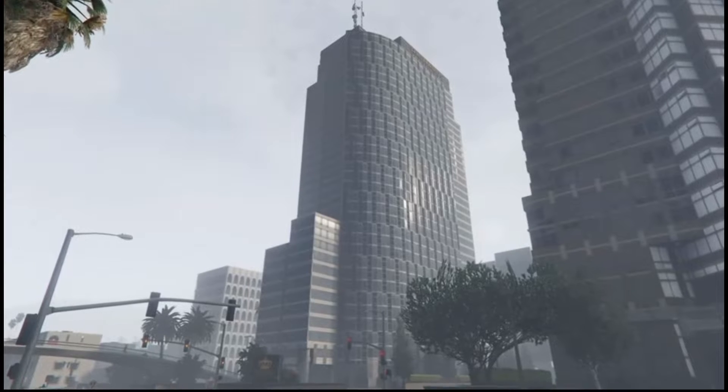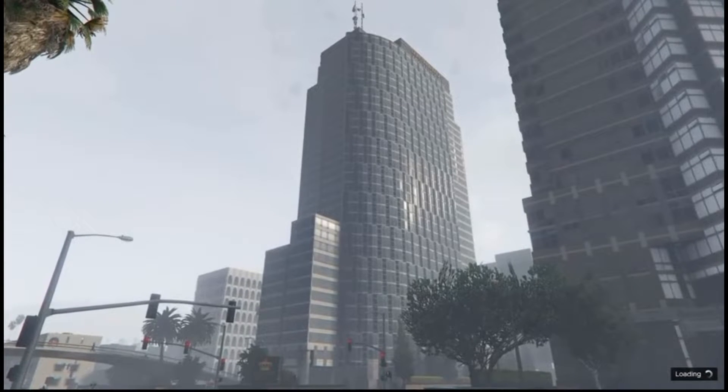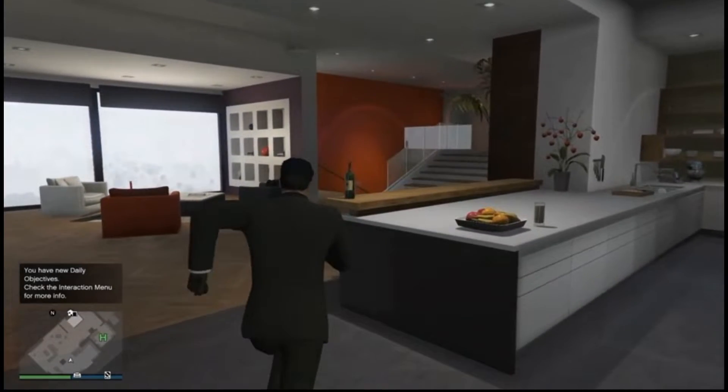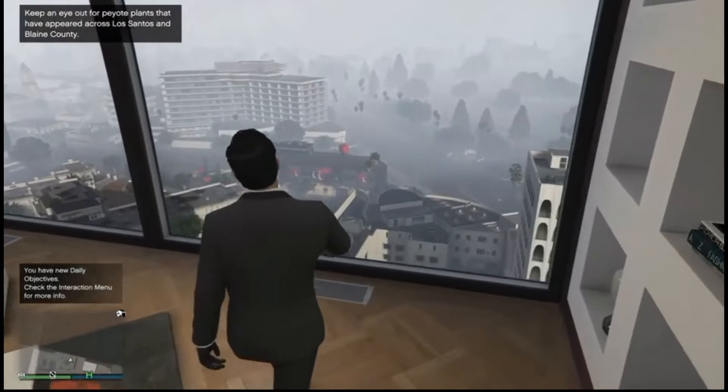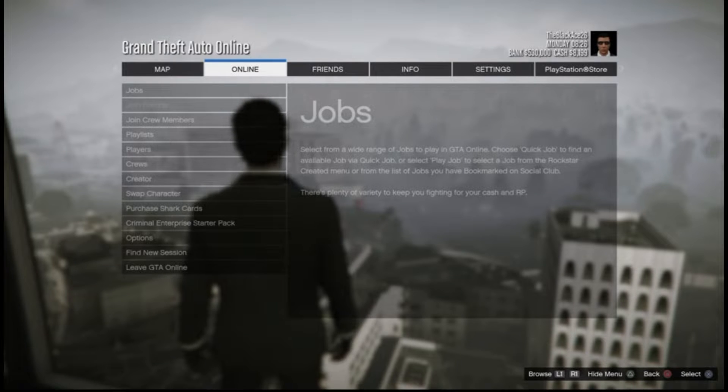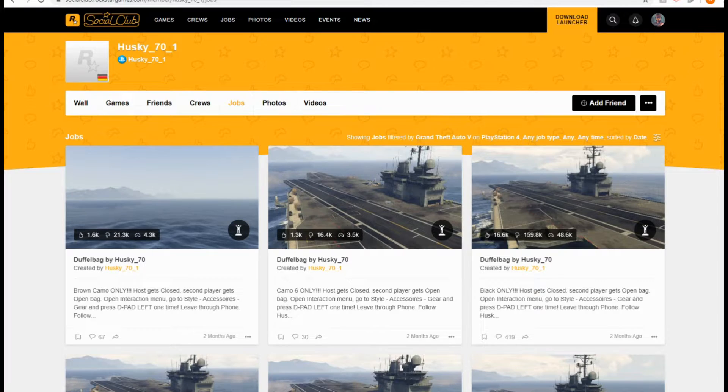We're loading into a regular session, and the reason I wanted to tell you is this is a regular session where you'd be playing with your friends online. After you're done playing and want to do this glitch, you're going to want to go to the website down below: socialclub.com slash rockstar. If you do it right, you should get husky underscore 70 underscore 1. It's super simple — if it doesn't show you this the first time, click on it after you sign in, and it should work because it should sign in automatically.